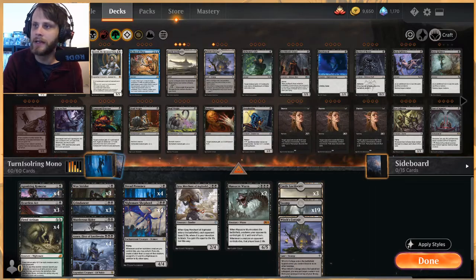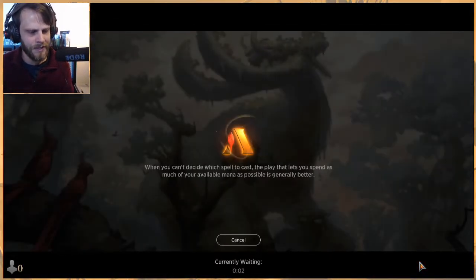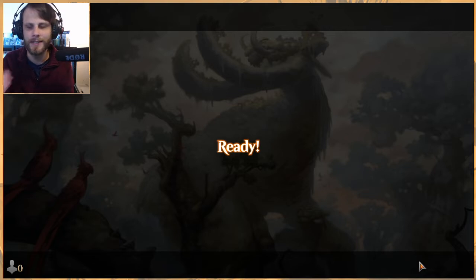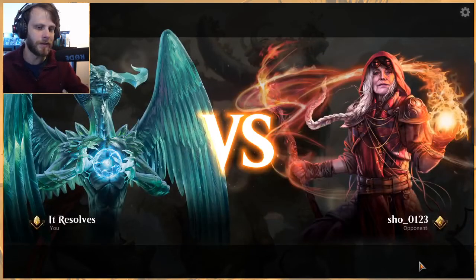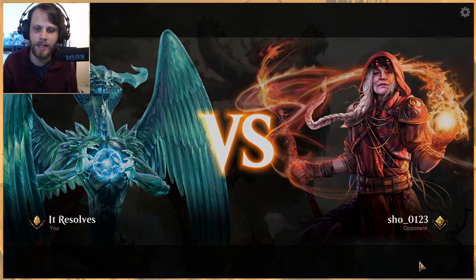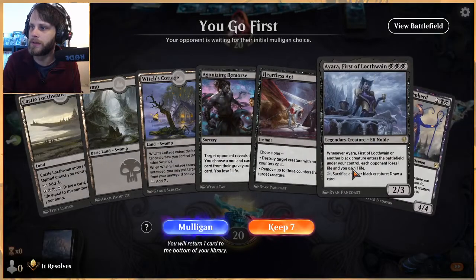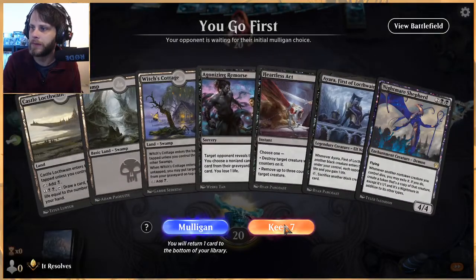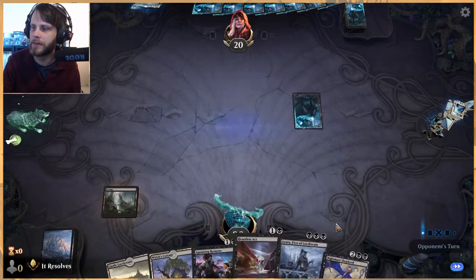The big engine cards are Fiend Artisan, Dread Presence, Nightmare Shepherd, and of course Gray Merchant itself. I'm excited to give this a shot — I've tested it once against an Esper control deck and we won, though it was grindy. I'm really hoping to see how it goes against a variety of decks. We keep this hand — nice turn two Agonizing Remorse or maybe a Heartless Act.